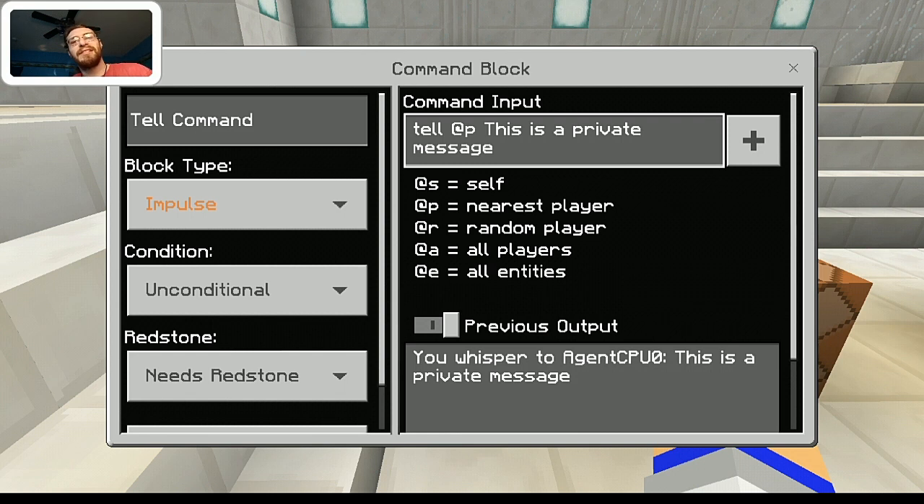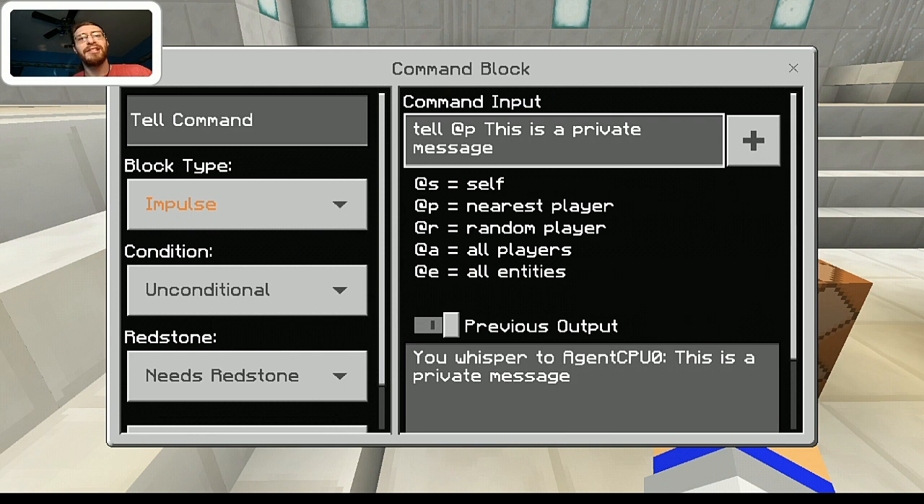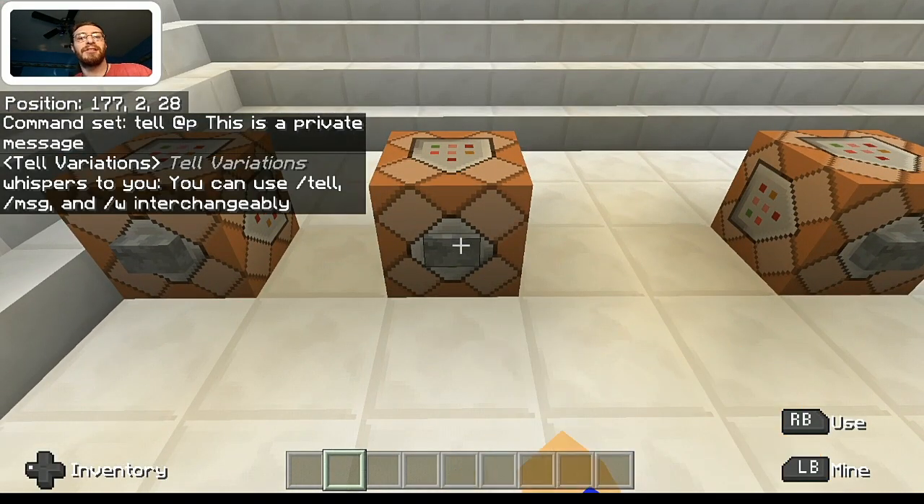Something I do want to mention is that you can use this in a survival setting without cheats enabled. This is actually a command that does not require cheats in order to use, which is pretty useful because perhaps you want to give information to a specific player and you don't want others to find this out. This is how you go about doing it. You do not need cheats enabled in order to have access to this command. However, that isn't actually all as far as this command is concerned.